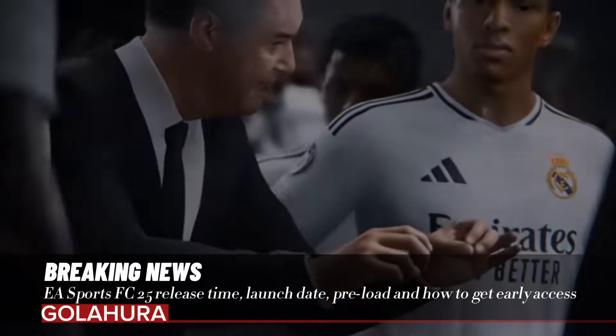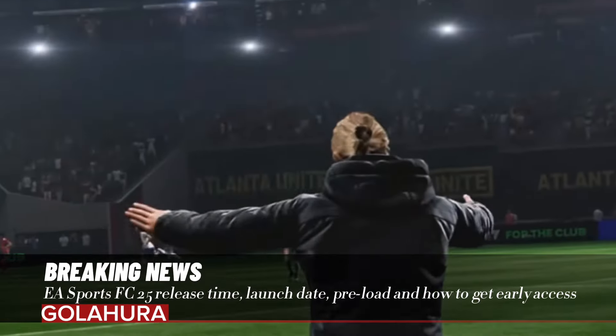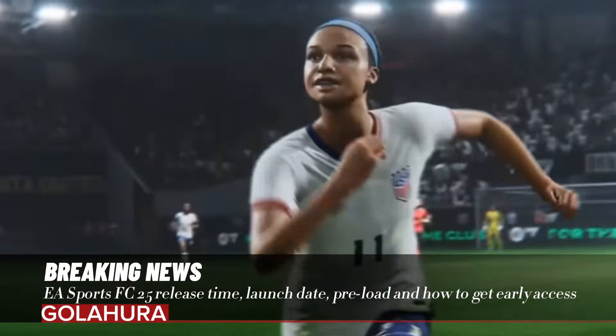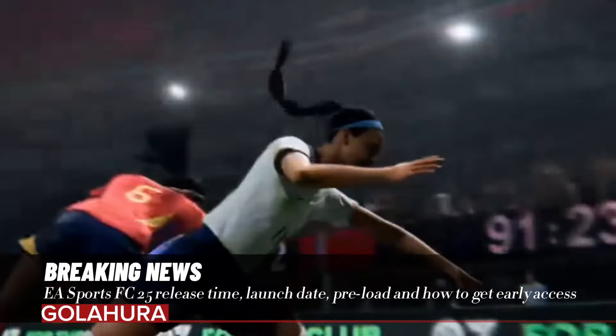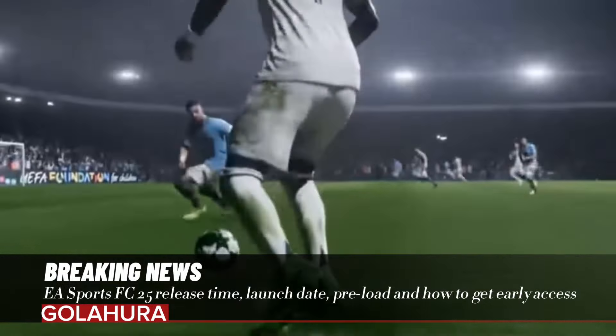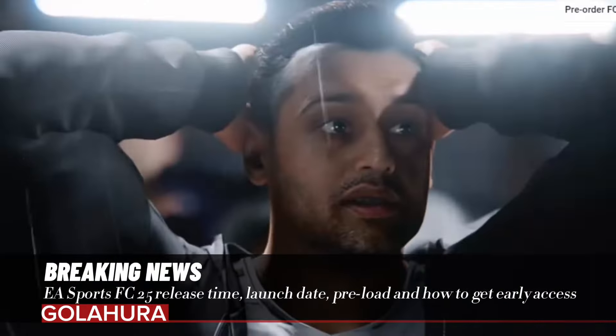The EA Sports FC25 Ultimate Edition also comes with one or two additional bonuses, including 4,600 FC points and a player evolution slot. That's on top of doubled bonus points in Rush, a head start on Season One, Rush rewards, an Ultimate Team, and Clubs.